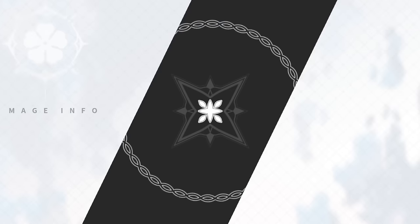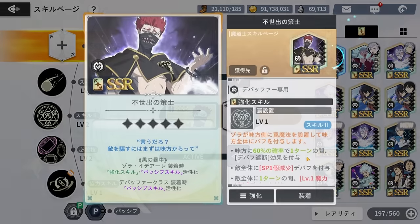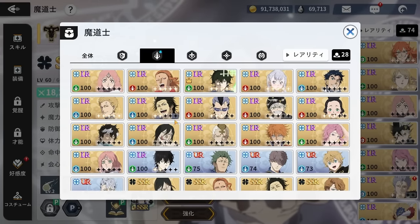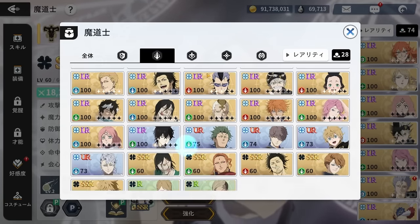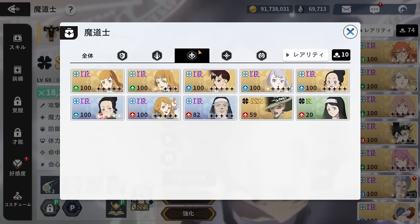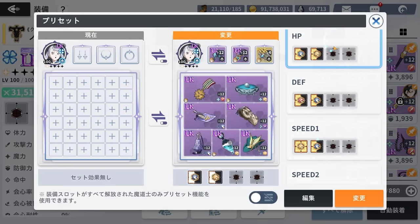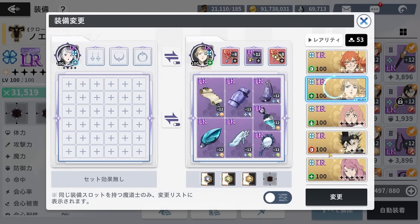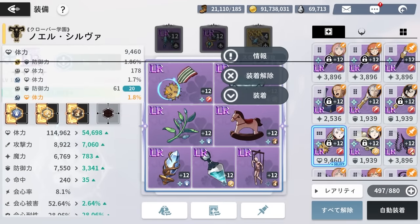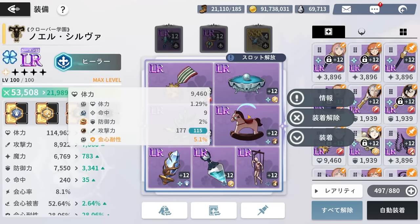Now I can enjoy my time with Zora once I get William. The problem is I don't have William so this account's going to suffer a bit for showcasing mono blue. I have Luck, I have Zora, I have Noel, and I'm slowly building up the HP — it's on Mimosa at 114k with HP percent, defense percent, and crit res.